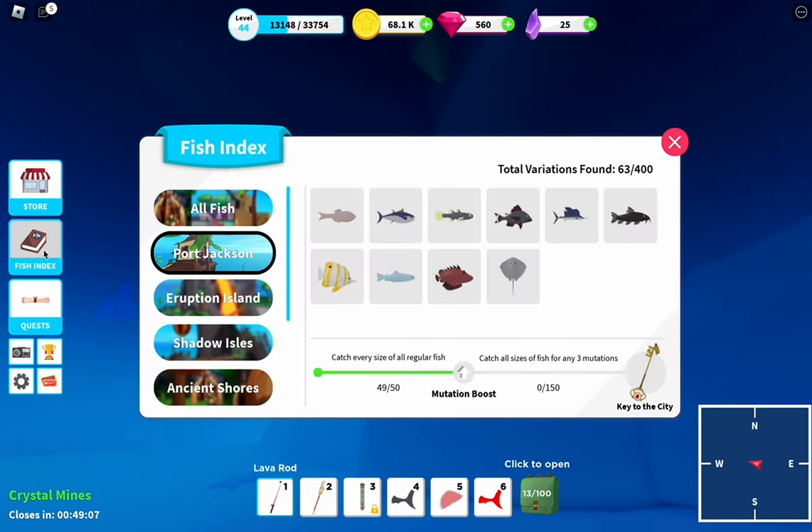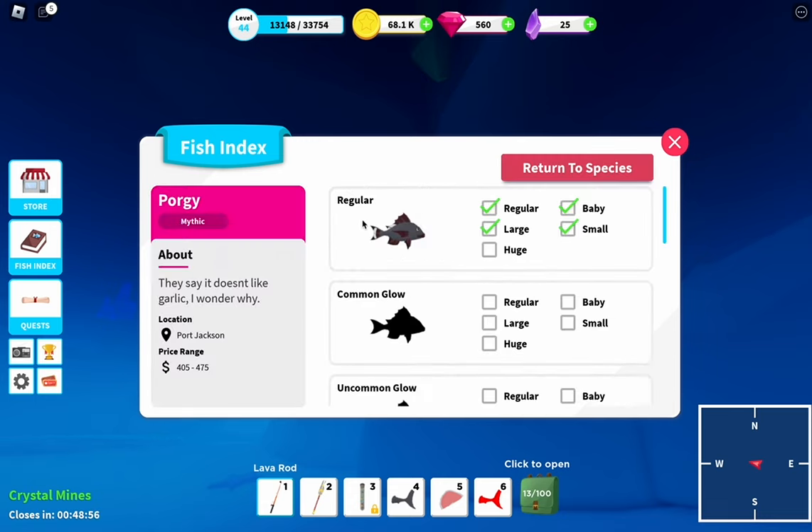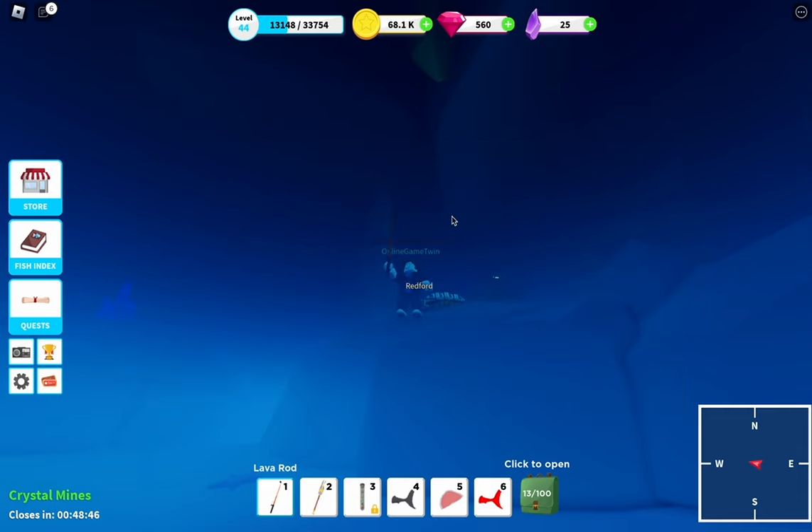Let's see in our fish index, looking at Port Jackson. He has 49 out of 50 — time to get that number 50. The only fish I'm still missing is the huge Porgy. Probably not the easiest to catch, but let's just see. We're just going to go fish.